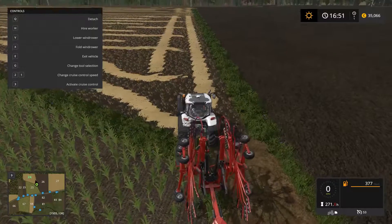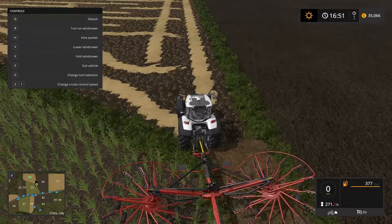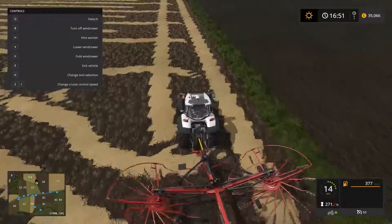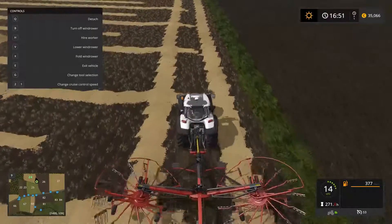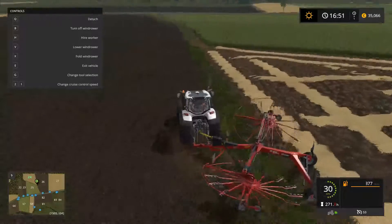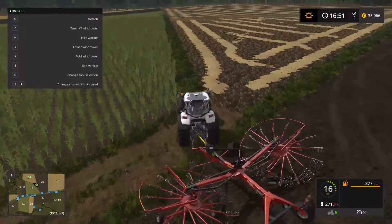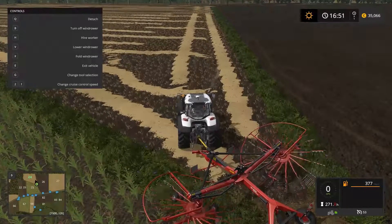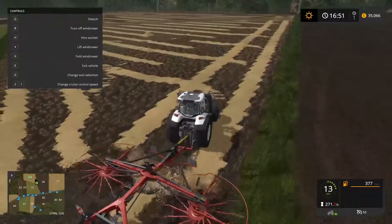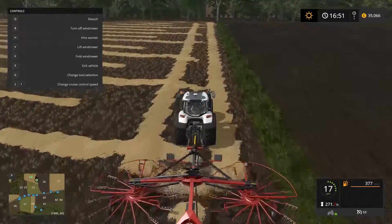X to unfold — I know I'm kind of in the other farmer's field but let's turn on the windrower. It's not doing anything... of course it's not going to do anything, I forgot to hit lower! Oh my god, what a great start to the episode. Lower windrower — there we go, now it's doing something.